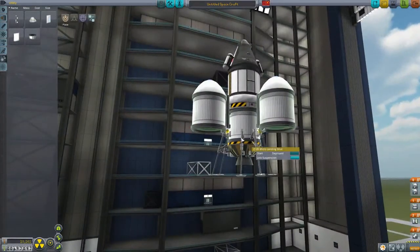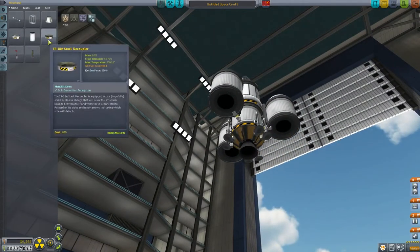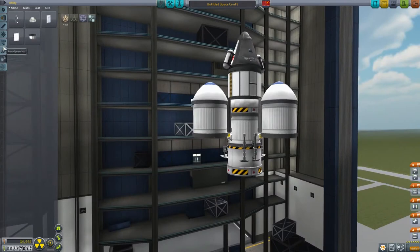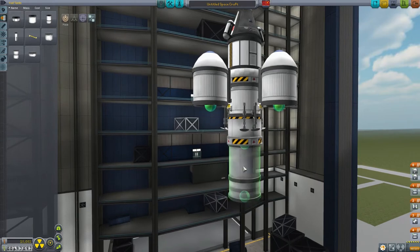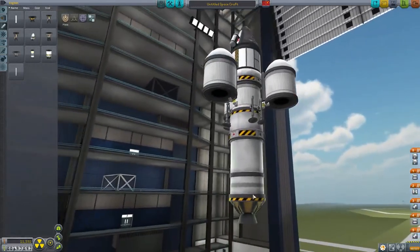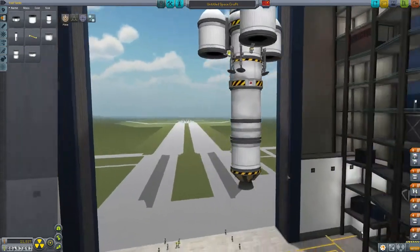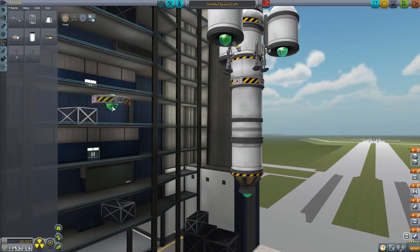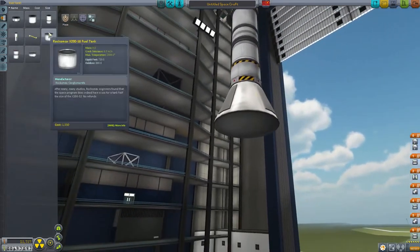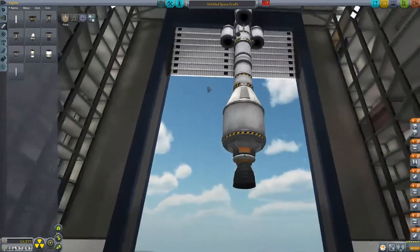Now I need the stage which gets us from orbit around Kerbin into a moon orbit. For that we also want it to be very efficient and not a lot of thrust, so we're going to use this engine again because it's the most efficient engine we have. Let's add another tank to the bottom of that just to be safe. Now let's decouple this again and make the stage which gets this into orbit. We're going to make this a bit bigger with one of those adapters, and then let's go with this engine — that's quite powerful.